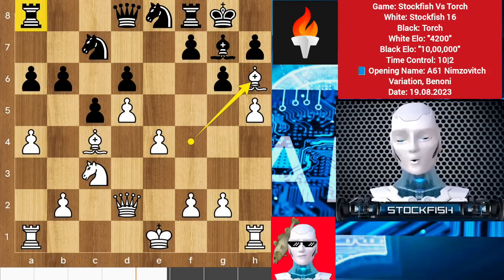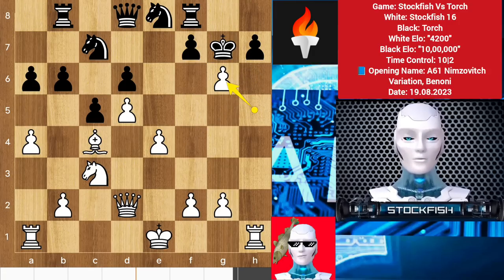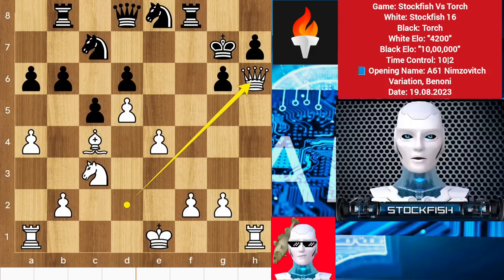If you don't settle the kingside bishop problem and play an ordinary move, for example rook to b8, then we will capture the bishop — takes, takes — and after takes we will play queen check. Since the rook is there the king can't go to f6, otherwise you will lose the rook.